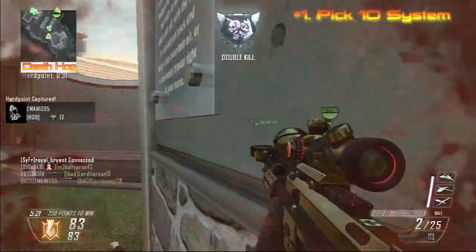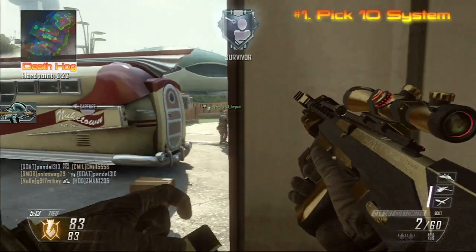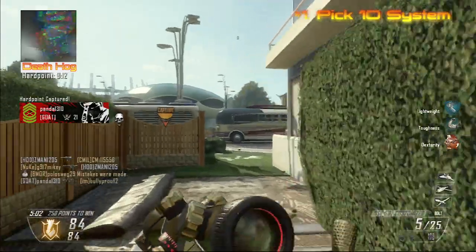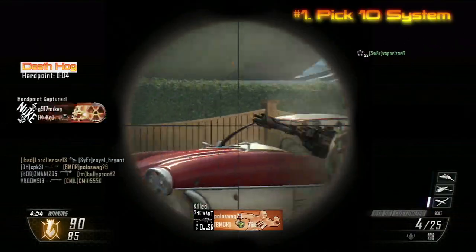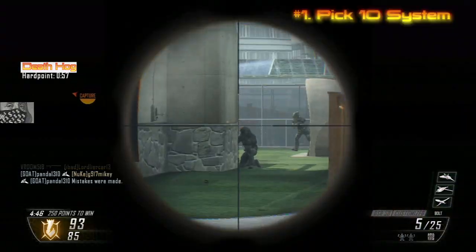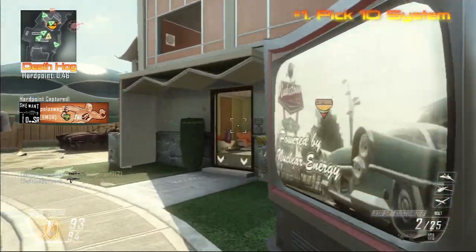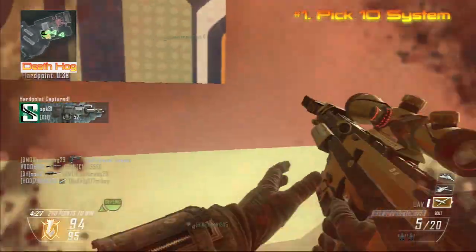Number one is going to be the Pick 10 system — the creative class system used in Black Ops 2. The Pick 10 system was amazing. It allowed everybody to make whatever kind of class they wanted; they weren't restricted in what perks they used. If you wanted two perks from one category you could — just slap on that wildcard. Three attachments? Wildcard. Two attachments on a secondary? Wildcard. Extra grenades? Wildcard. It was the most customizable create-a-class system to date. Call of Duty Ghosts is gonna have something like it, but not as customizable.